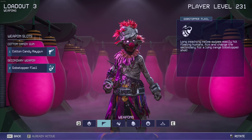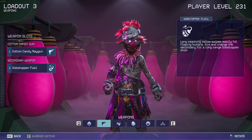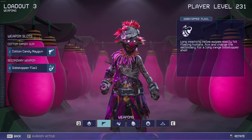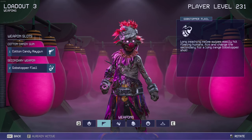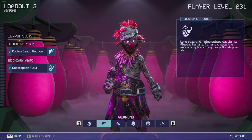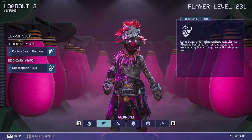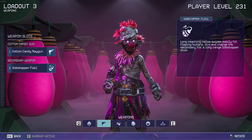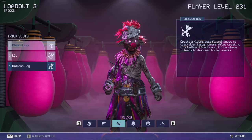For the secondary weapon is the Gobble Stopper Flayer. It has long-reaching melee swipes and can easily hit fleeing humans. Aim and charge the secondary for a long-range Gobble Stopper Shot. It takes two long shots and one single shot to knock down a human. I recommend using the long-range shot if you're a bit closer to the human. And honestly, since Rudy has the best stamina in the game, the Gobble Stopper Flayer is great because it has a mid-range attack, so you can keep up with humans and easily knock them down.